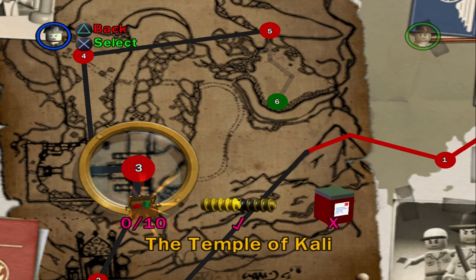What's up everybody, welcome back to my LEGO Indiana Jones let's play. Today we're going to be getting all the artifacts and the parcel for the Temple of Kali. Let's get right into it.